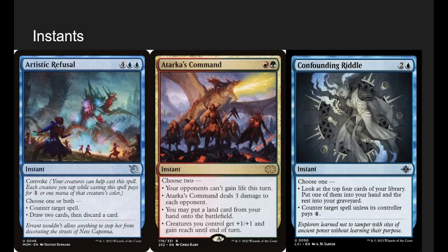Temur Command for two mana, choose two: your opponents can't gain life (low-key big in some matchups), deal 3 damage to each opponent, put a land from your hand onto the battlefield, or creatures you control get +1/+0 and gain reach until end of turn. It's a combat trick, ramp, and face damage — and stopping life gain can be huge against Oloro or life gain decks. Confounding Riddle is either just a counterspell or you dig four cards and put the best one in hand. Every card with choose one or both is an additional Riku trigger — it's never just countering a spell, you're also getting a bird, growing your commander, or drawing a card.